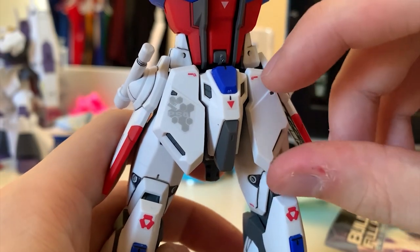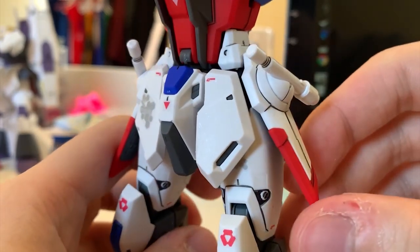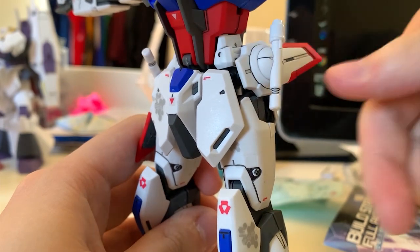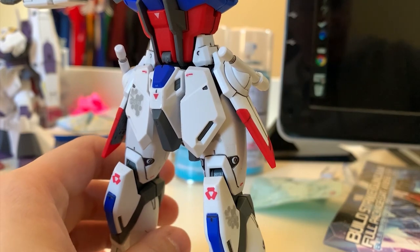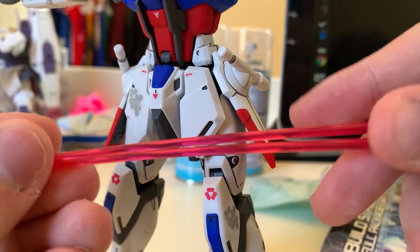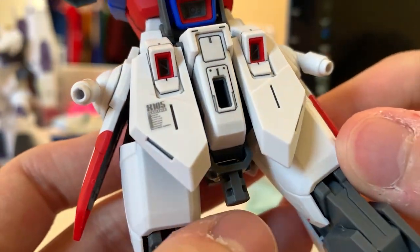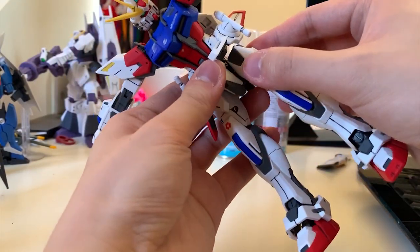For the waist: the front skirt can lift up 90 degrees — very standard. The side skirt is not movable at all, but you can move it to the back so it won't affect the kicking angle. We've got beam sabers in the model kit — a pair of beam saber effect parts. For the back skirt, they're connected together so they move together. It's very nice to see some red color separation inside the thruster.